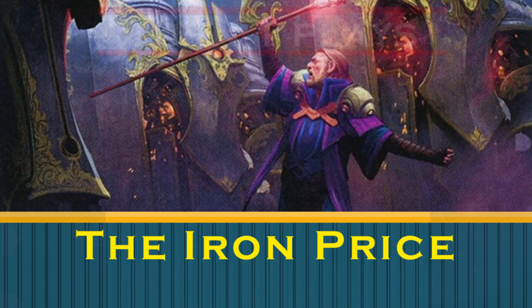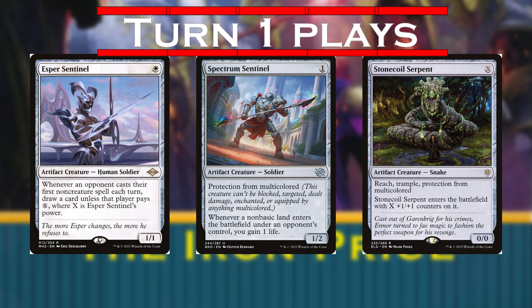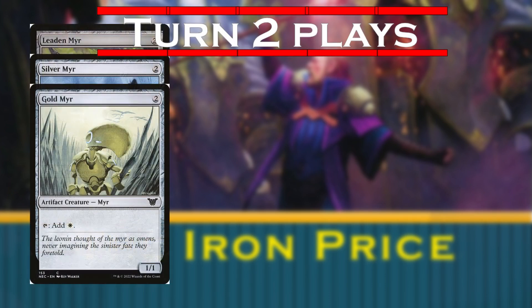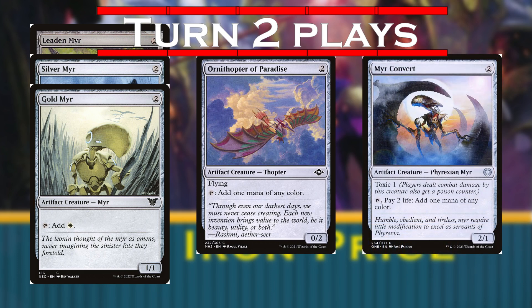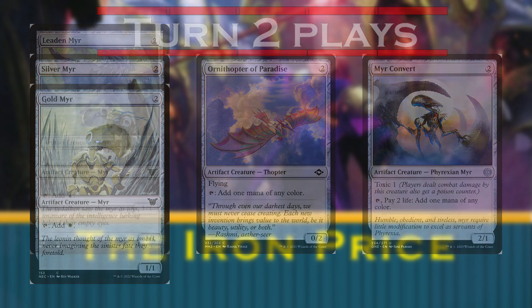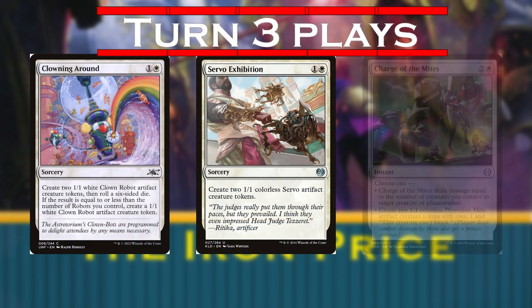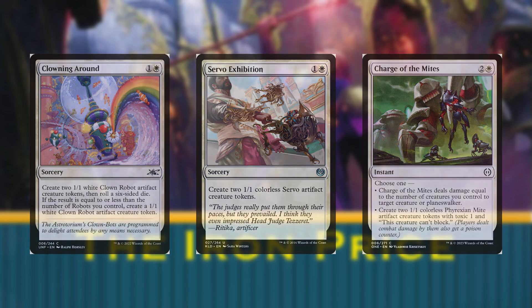So what's our timeline? On turn 1, we've got Esper Sentinel, Spectrum Sentinel, and Stone Quail Serpent — the blocking ability of the Serpent and life gain from the Sentinel are very important here. On turn 2, we have each of the three original Mana Myr, along with Ornithopter of Paradise and Myr Converter, to help us ramp into things other than our commander. On turn 3, we would love to play our commander, but if we can't, we'll play Clowning Around, Servo Exhibition, and Chartered Mites to spew more artifacts onto the field, or use them as later-game removal spells.